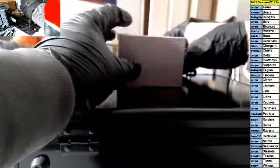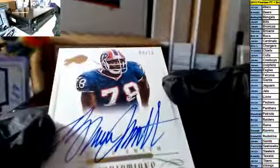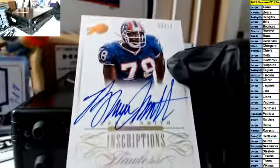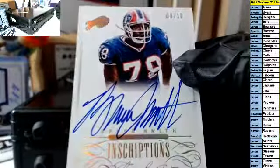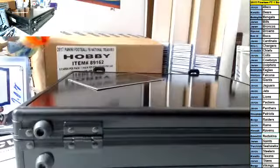Final card out of the box — empty. How about an inscription auto, Bruce Smith, eight of ten, for the Bills — and Jaren. There's a little smudge on there, but it's still a very nice card.